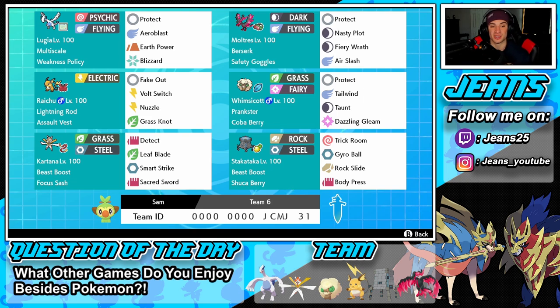Final left corner is our first ultra beast: Kartana, with beast boost ability, focus sash as its item, grass and steel type with detect so we can protect. Moves are leaf blade, smart strike both for STAB, and sacred sword as coverage. Our final Pokemon is our trick room counter — Stakataka — with beast boost, shuca berry to eat up a ground move, trick room, gyro ball for STAB, rock slide, and body press as coverage.